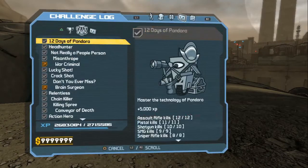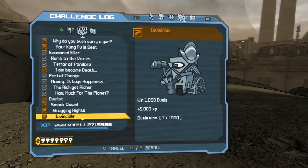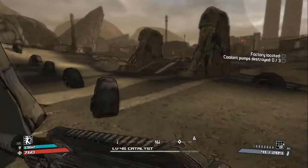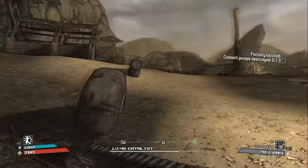I actually want to look. So if we come here, Skaggs mean nothing to me right now. Yeah, we need 27 more kills with this weapon and we'll get 5,000. I'll deal with that later.